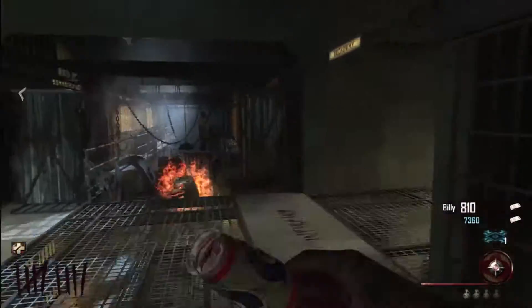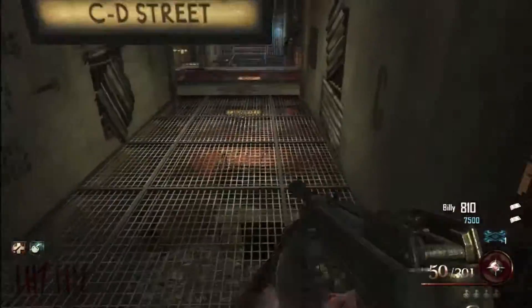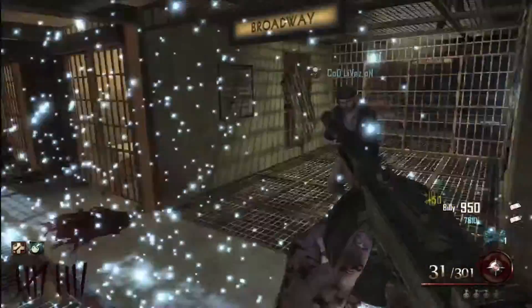Hey guys, it's Giddy here, and this is a really quick look at the new perk in Mob of the Dead called Electric Cherry. Just saw me buy it right there. It's 2,000 points, and you'll have to go into afterlife mode and activate it next to the power station if you want it.